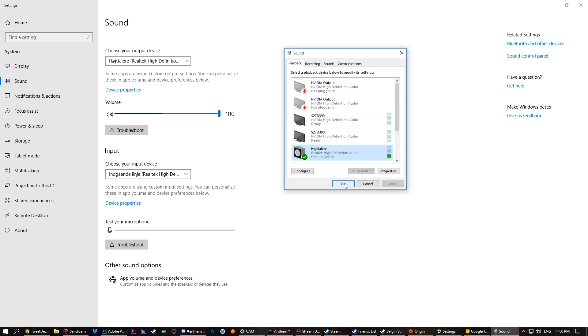If you set it to 16-bit 44,100 Hz CD quality, you should fix your issue with the Anthem sounds cutting out. I've played about 16 hours with this setting and haven't had a single audio cutout.